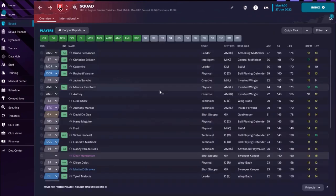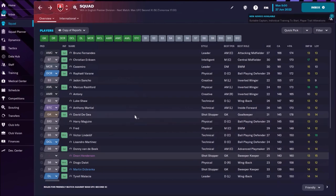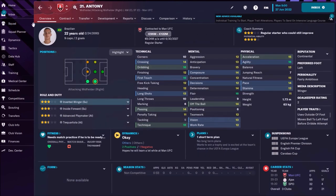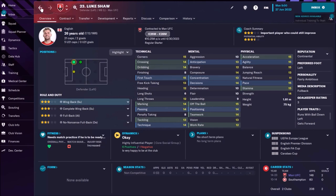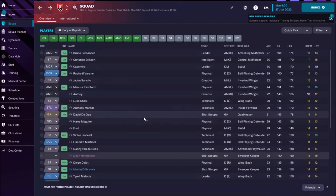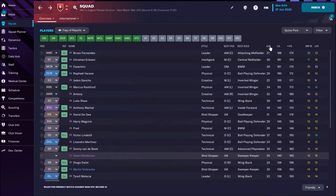Marcus Rashford has a current ability of 151 and great potential of 173 — still can improve a bit. The only problem is he's 24, which is why maybe he won't reach his full potential. But he has awesome speed, great dribbling, and nice technique — Rashford is actually my favorite player there. Then we have Anthony: great dribbler with current ability 148, still needs to show why Manchester United signed him. Luke Shaw is there with a current ability of 147.